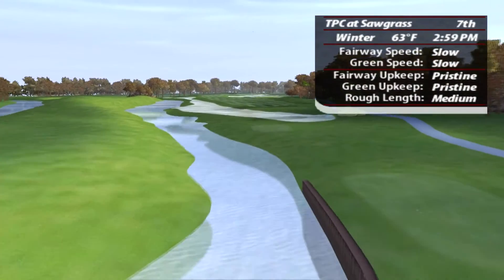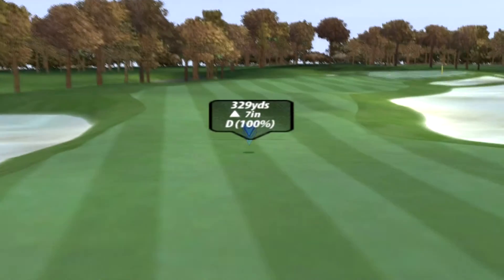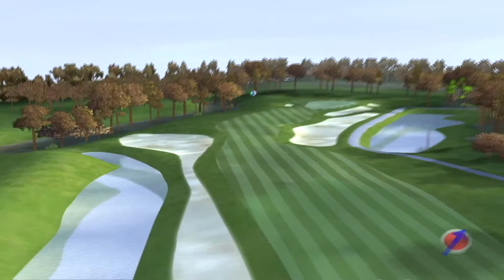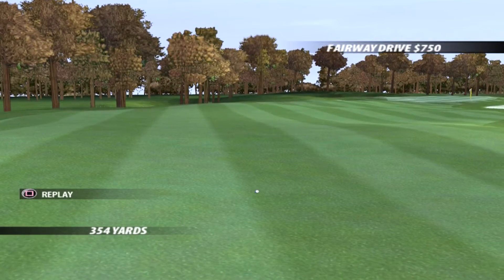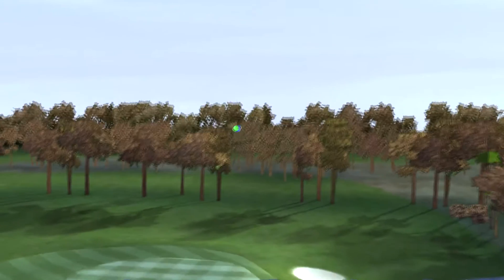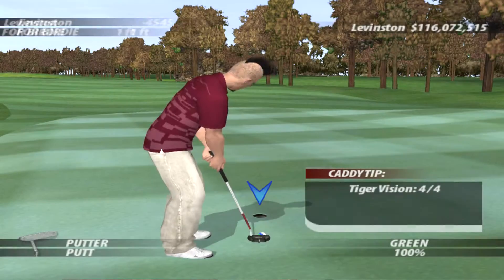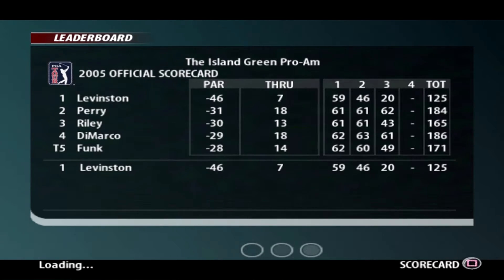A tee shot on the left is preferred for a flag on the right. Par four — wasn't sure if this was a par five or par four, but it's a par four. Wind is three mile-an-hour front right. 'A little weak?' 154 yards — I'd like to see you hit that. That looks good — I need more spin; a chance of going in the hole. Gotta be happy with that, birdie. One of these has to go in, surely — we're knocking on the door.